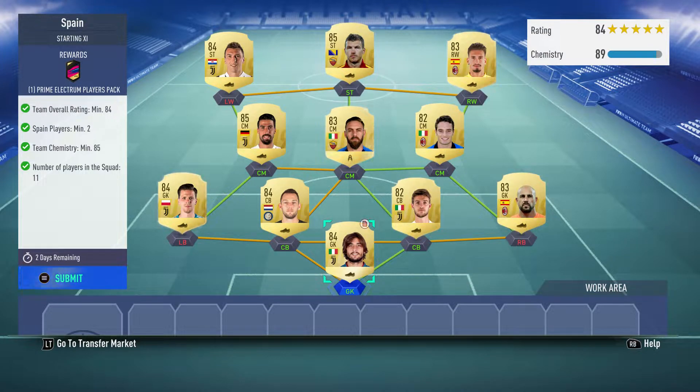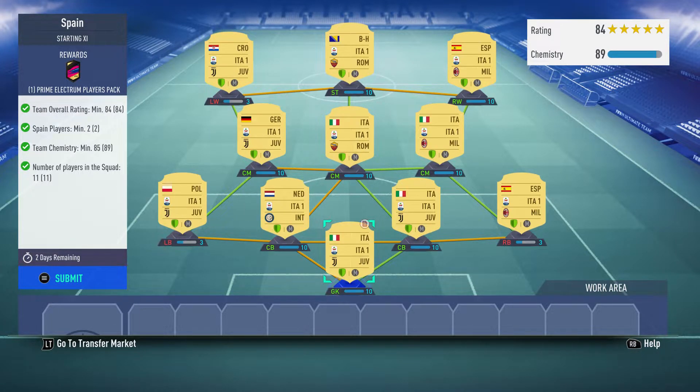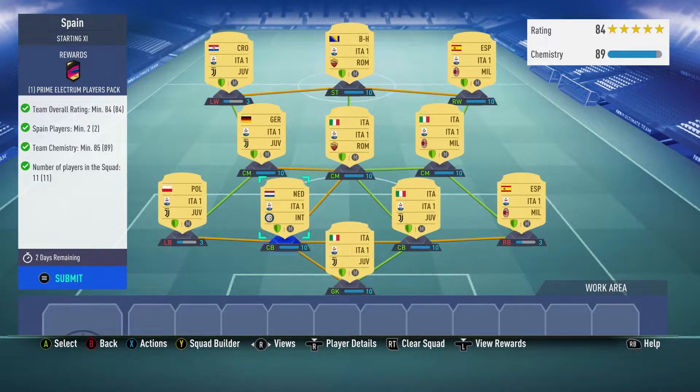The requirements are: team overall rating minimum 84, Spain minimum two players, team chemistry minimum 85, number of players in the squad 11. This is with loyalty — you will need loyalty on your players. You can see the green shield there.